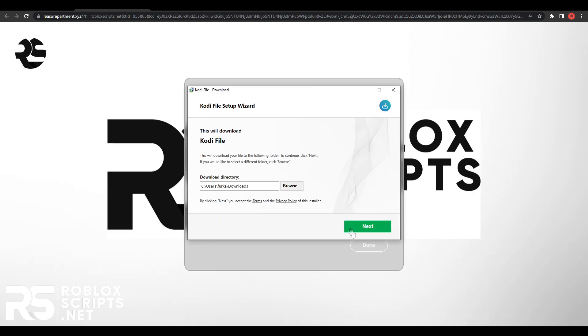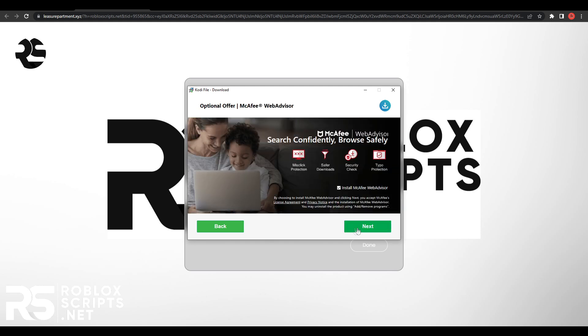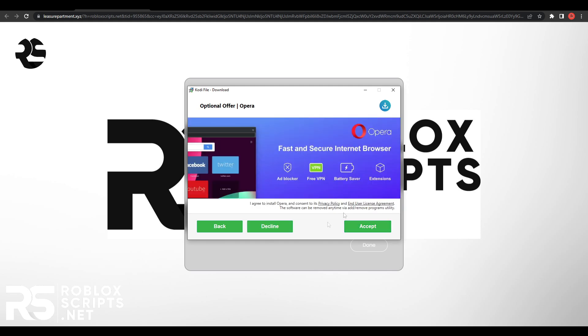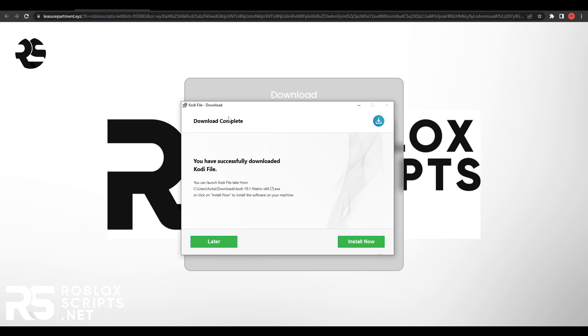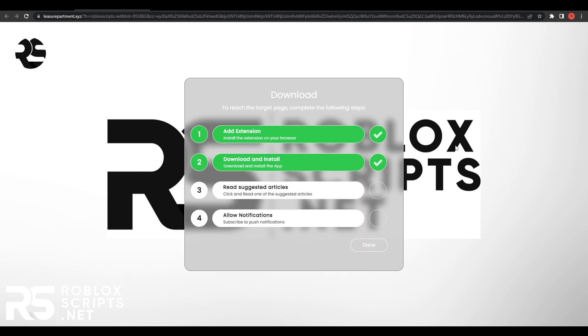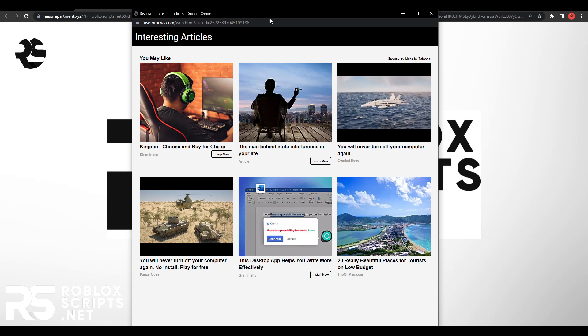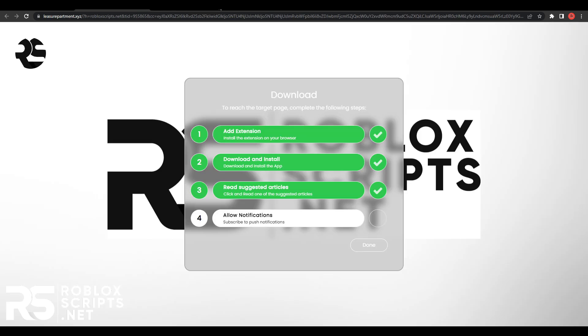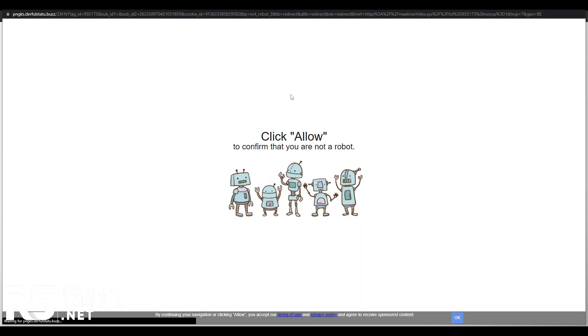Once you open the file you'll see a setup — hit next and you'll see a few offers which you can decline if you want, just like this. Decline this offer, decline this one as well, decline again. It will then install a file — just wait for it to finish, then hit install now and it'll install the file for you. Both steps are done. Next, read articles — click on that, it will open a page, open any of these articles, and then just go back once loaded.